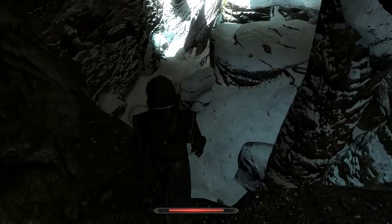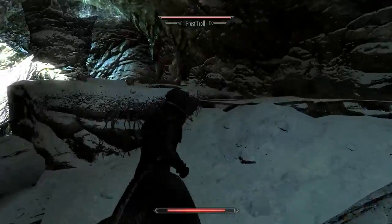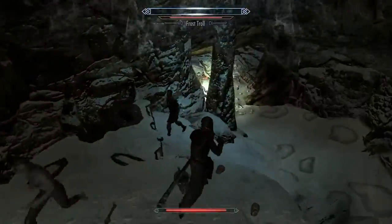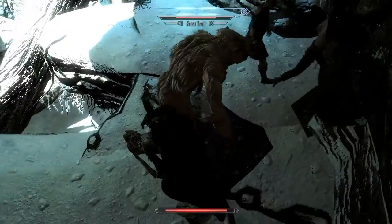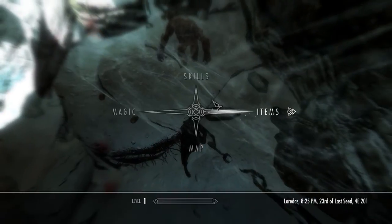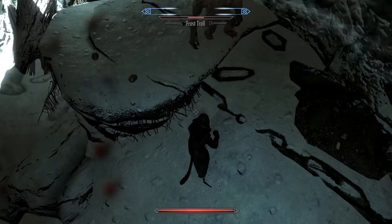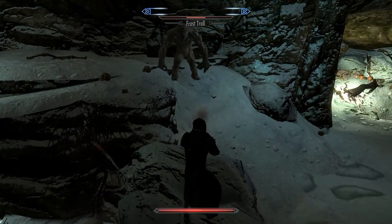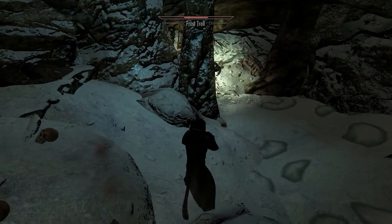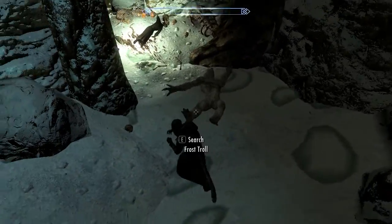There's a frost troll down here that I need to fight and I might be able to take him out. There goes Tina Rivera or whatever his name is. I don't know if this is going to work. We need to stymie the AI a little bit - the troll will automatically try to target me but he's not going to do a very good job. That'll do the trick.